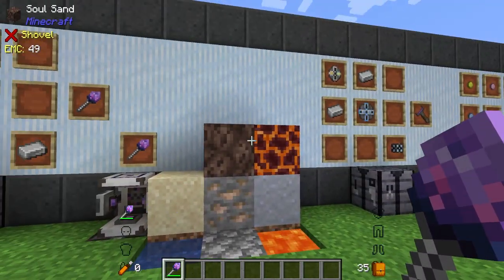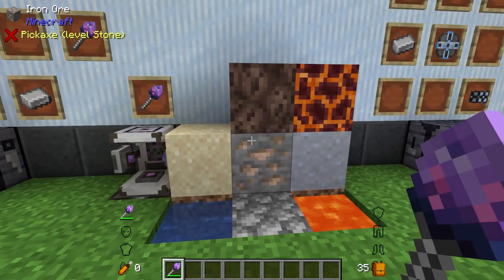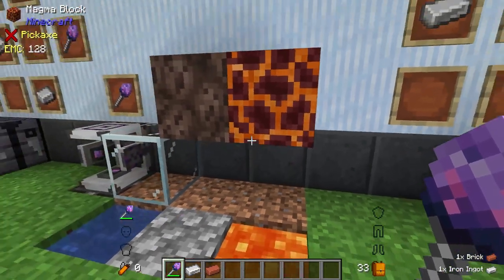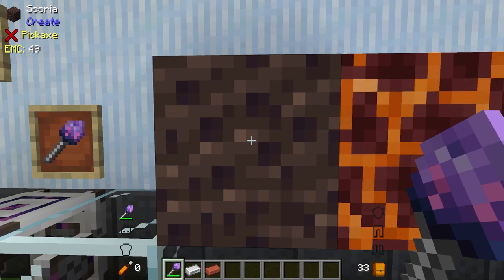There are various things you can do with it. If you simply right click on anything while it's charged, it is going to heat up the block and change it — so sand will turn into glass, any types of ore will turn into ingots, as well as clay. If you have other mods involved it is compatible, so if you do it with soul sand it turns into scoria from Create.